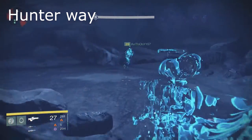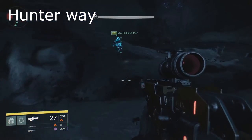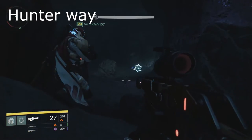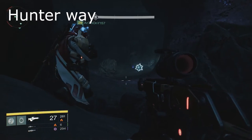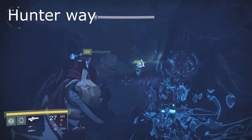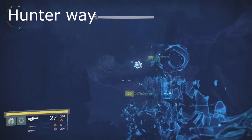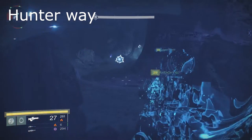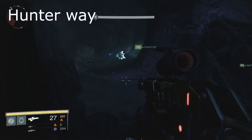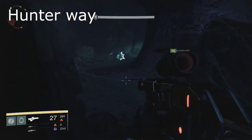Anyway, just make sure you go to the left side and head to the Lion King rock. Now this is the hunter way, and I'm gonna show the other ways to do it. But for now hunters have it the easiest — all you really gotta do is equip the Bladedancer subclass, pick that invisibility perk that lets you go invisible when you crouch, and you can just run past all these Gorgons.